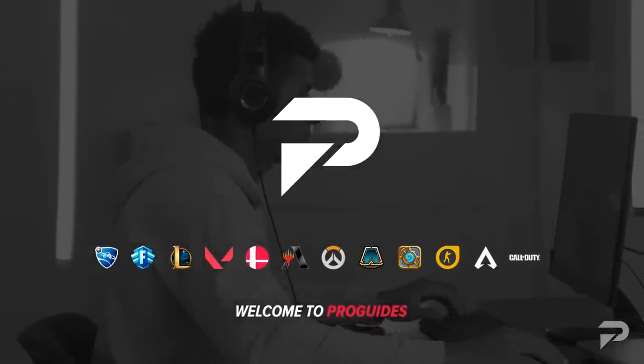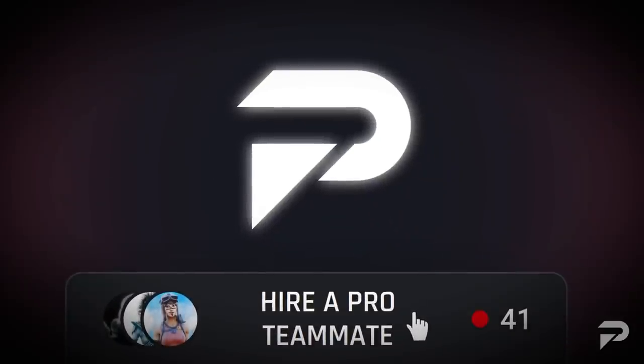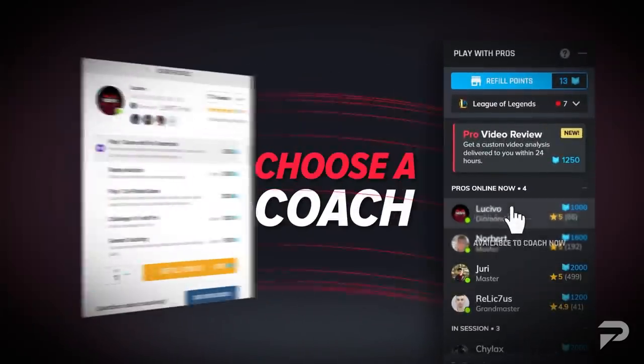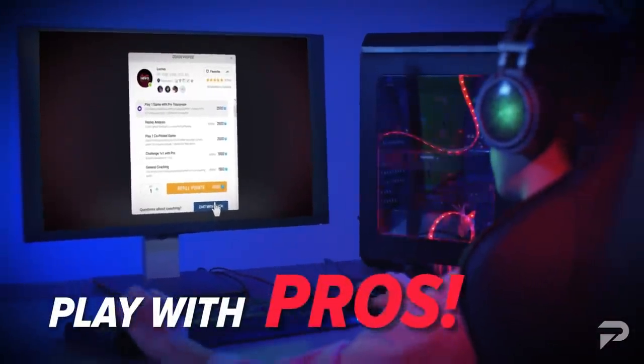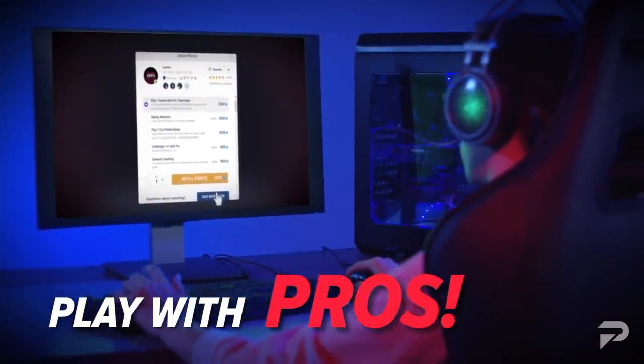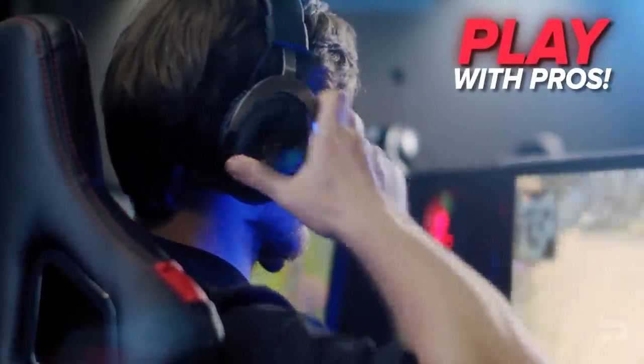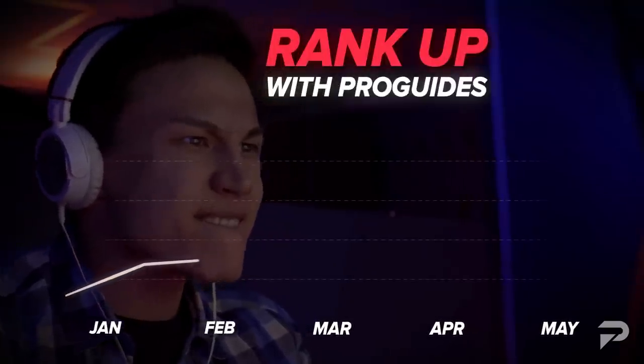And that's exactly what we're trying to teach you guys over at ProGuides.com. Our top tier coaches over there can really help you figure out exactly what you need to work on. They're available 24/7, so it's never really a bad time to come try one out. These guys have spent years reaching the top of the ladder, so why wouldn't you want to steal all their solo queue tips and tricks? All you have to do is click the link in the description.